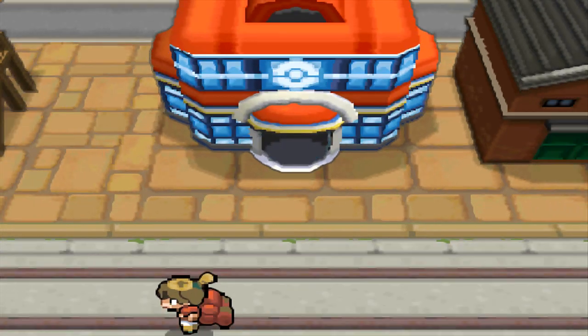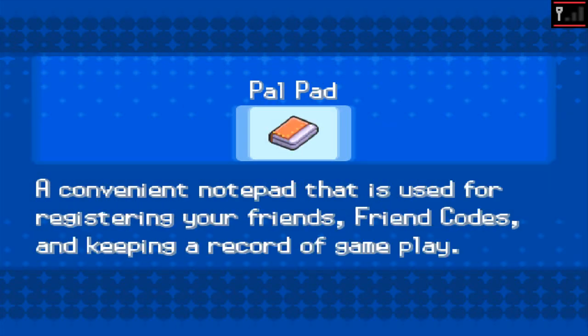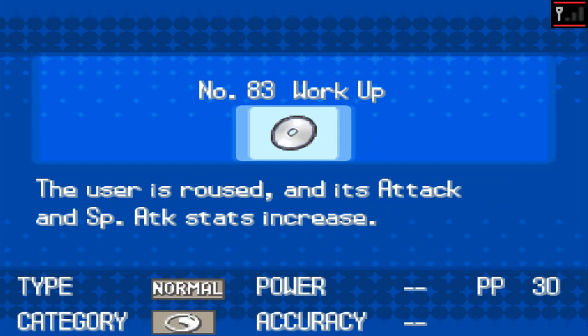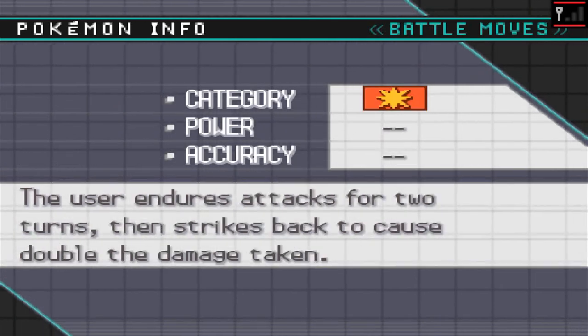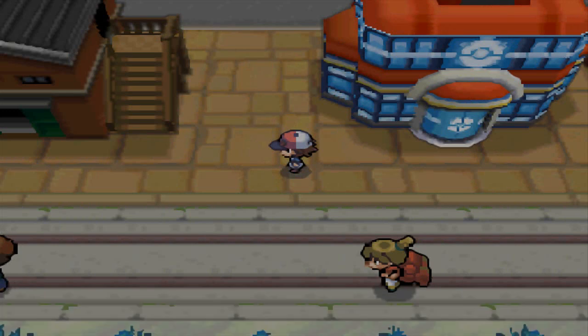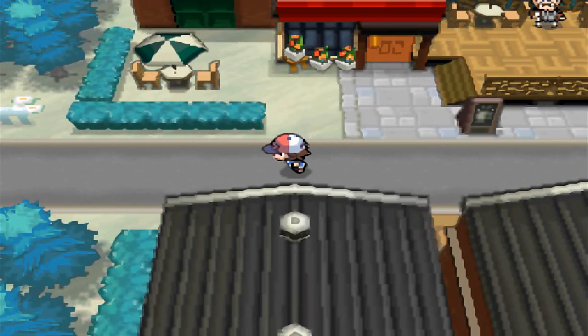Let's see if there are any good moves I can teach him. He learned a good move at this level, but I want to teach him something — I'm going to give him Low Sweep. Get rid of Focus Energy. Alright, let's go find some trainers now.